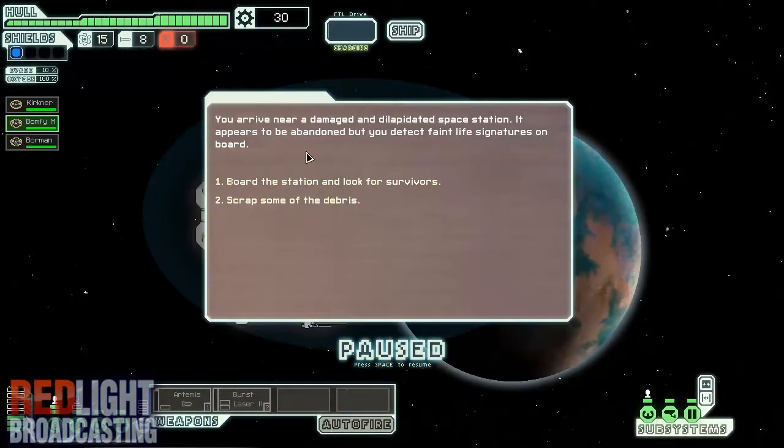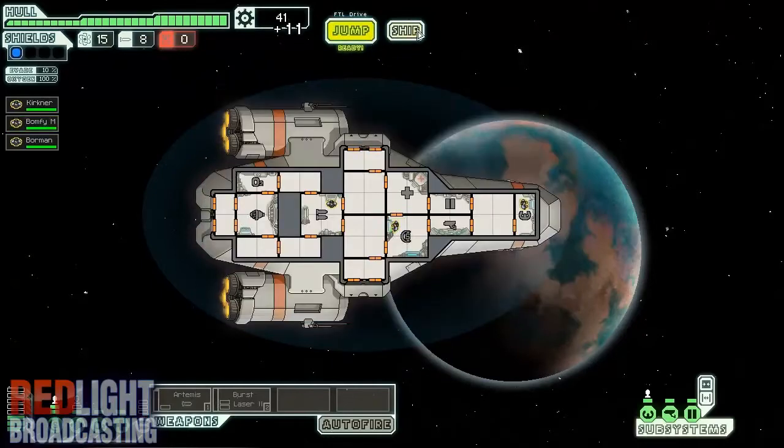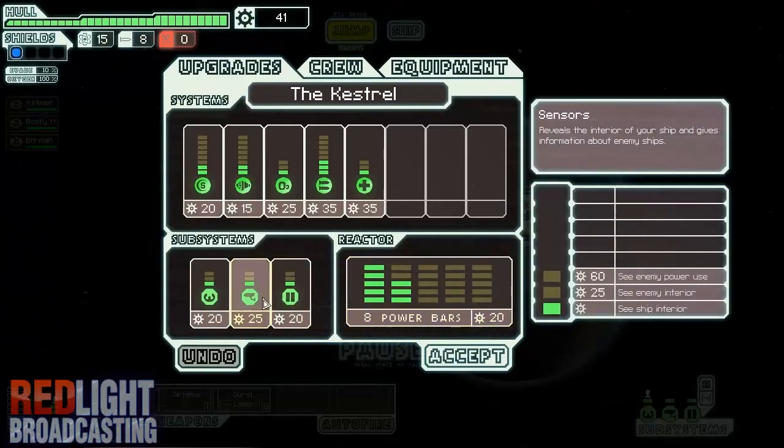You arrive near a damaged and dilapidated space station. It appears to be abandoned but you detect faint life signatures on board. This is a game that gives you choices of what you want to do. I could board the station and look for survivors — that will probably give me a new crew mate — or scrap some of the debris. I'm going to board the station. The life signs must have malfunctioned because nothing could really live here. I've got some scrap, which is basically the currency you use to upgrade stuff.